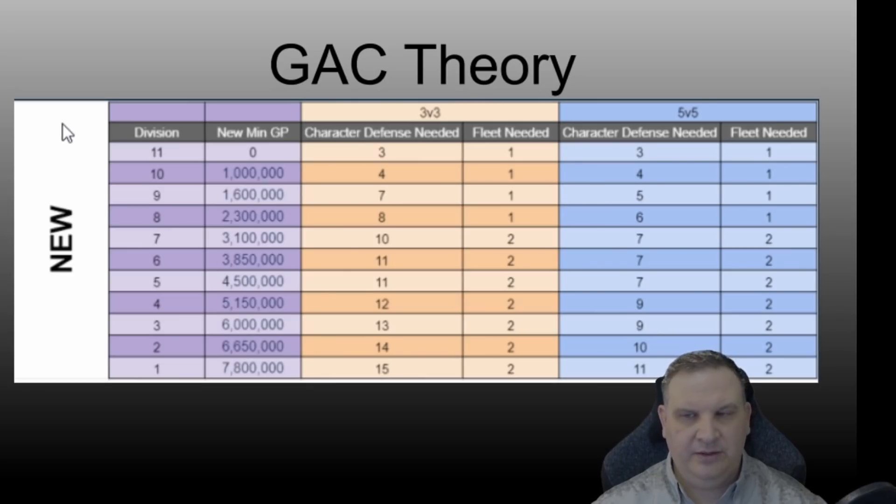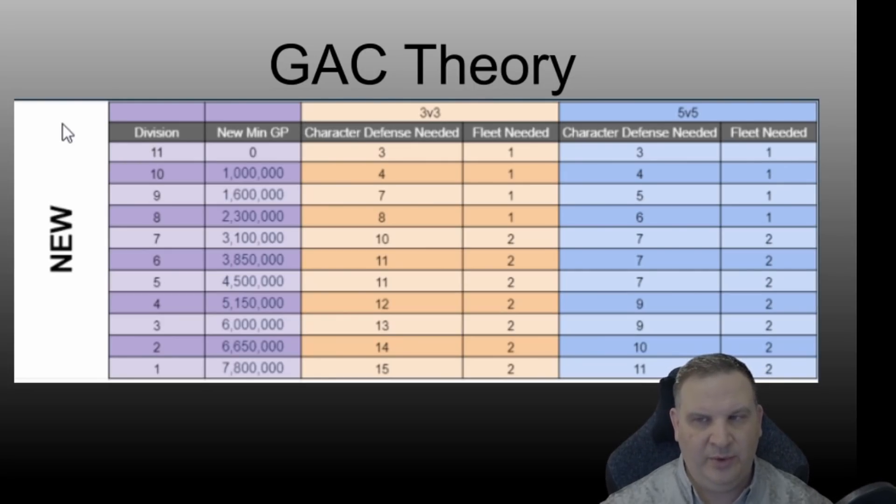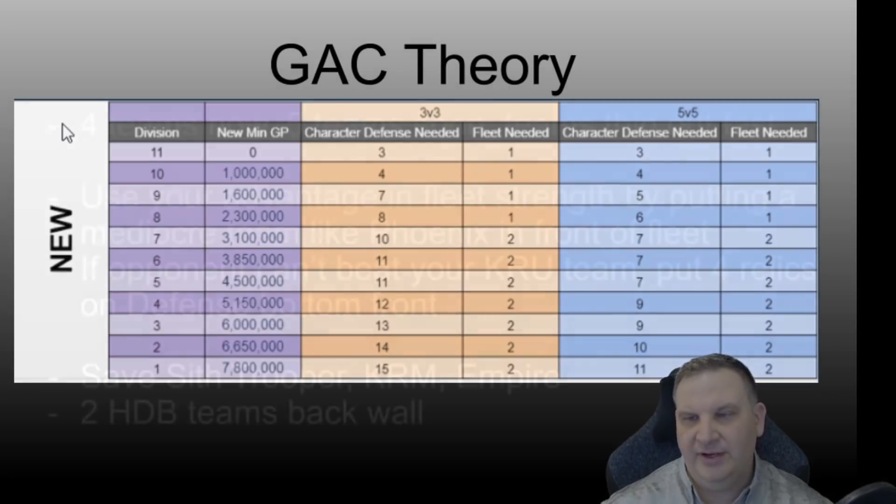Now we'll get into Grand Arena and discuss a little bit of the dilemma with a focused account like this that went straight for Kylo Ren. We're at 1.4 million galactic power, and in the new scheme of things that puts us in Division 10, but already placing four teams on defense and using four teams on offense. Very quickly we're going to get through that 1.6 million galactic power while we're building our Galactic Legend, and that'll put us in Division 9 where we have to place seven on 3v3 and five on 5v5. So it's going to stretch this account real thin in a hurry if you don't have some tricks to help you.